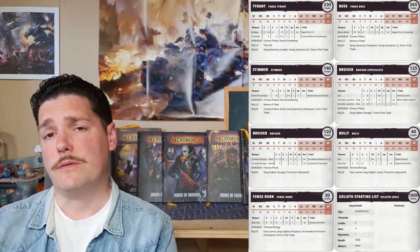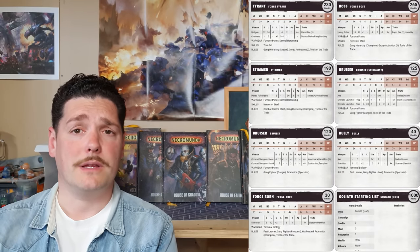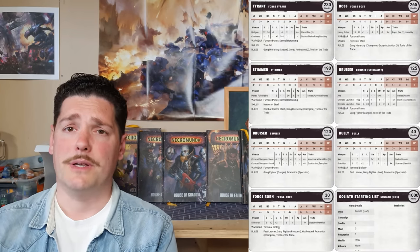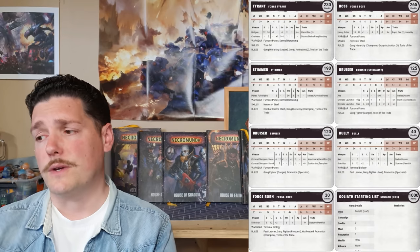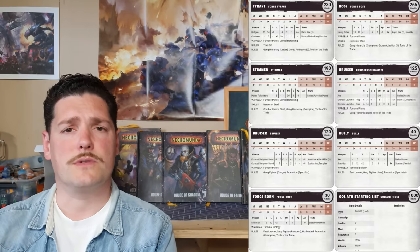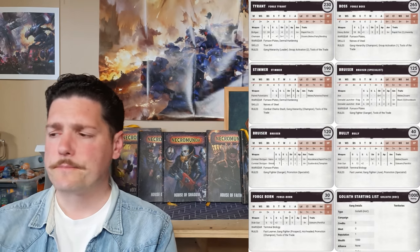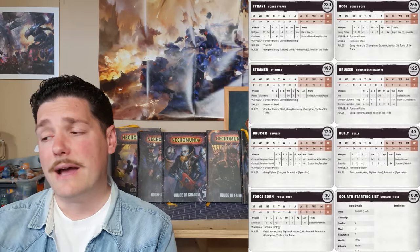The last part of your leadership group is your Goliath Forge Boss, and we've gone for a heavy option — the heavy bolter, arguably the best heavy weapon in the game. Huge damage output, rapid fire, really nasty. Combined with furnace plates and Nerves of Steel — which is quite important on a heavy weapon fighter without a suspensor. If you do get into a good firing position you want to stand and return fire without constantly standing up and doing nothing. That's your leadership group for House Goliath.